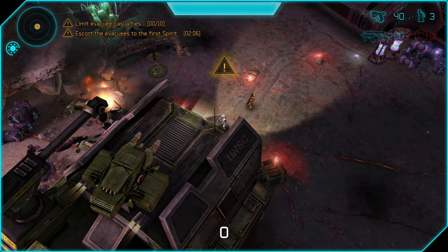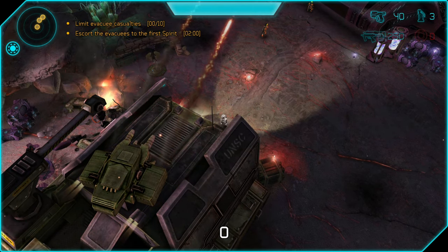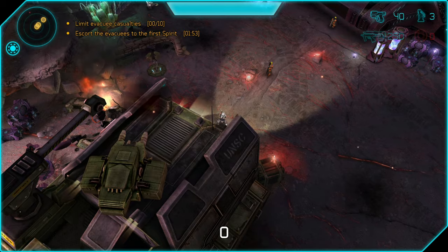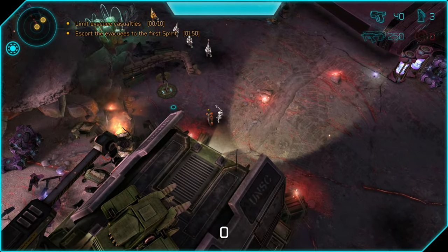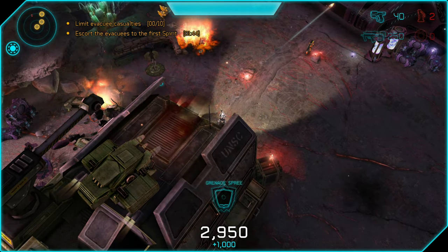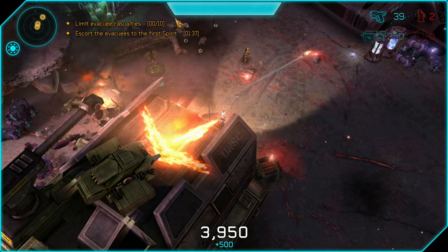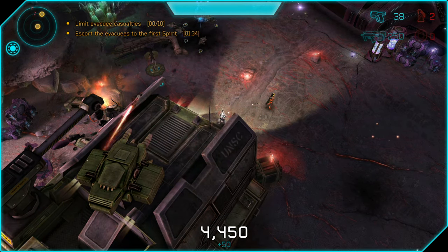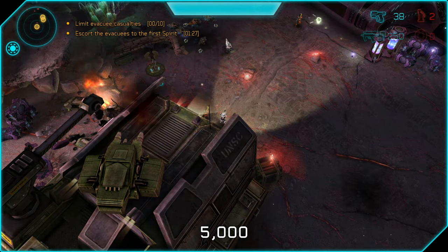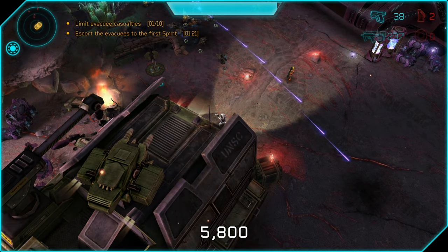This final mission is one of the most difficult in the game. Not only do you need to hold out and survive for two minutes twice, but you also need to protect marines that are running between the elephant and the spirit dropship — and they are not helping you at all. They're just running from point A to point B with blinders on. If 10 of them die, the mission is over. But good news: if you stand in the specific position I'm at now, you will easily survive and also make it very difficult for the aliens to shoot at the marines.